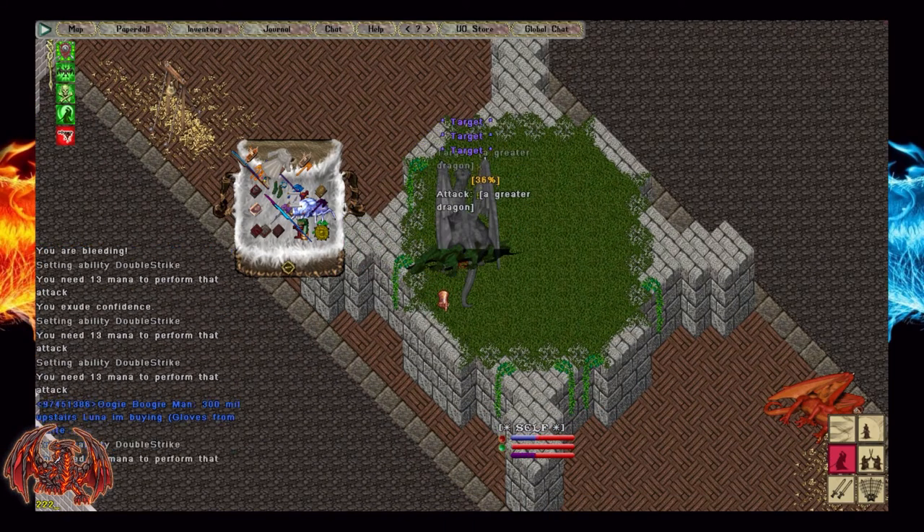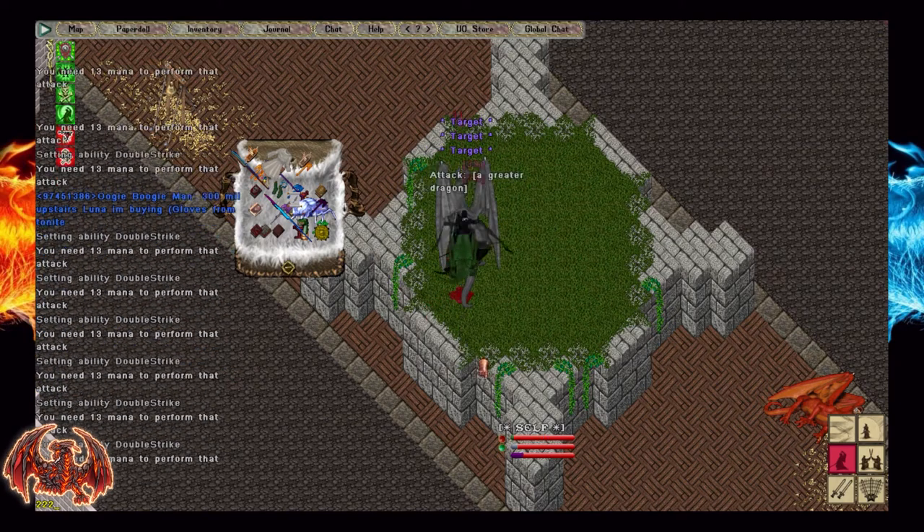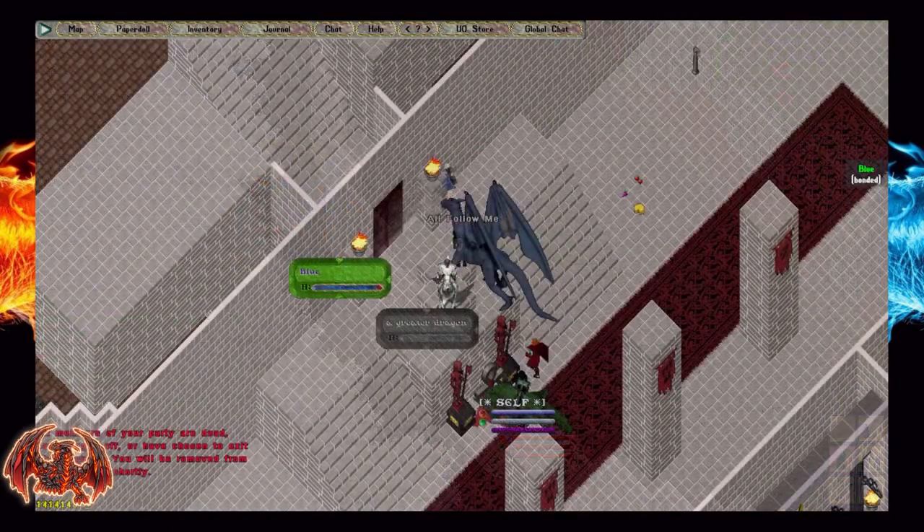Also take note: once the dragon has taken enough damage, every time something damages the dragon it will push that person away, which means it might knock you off of the platform.